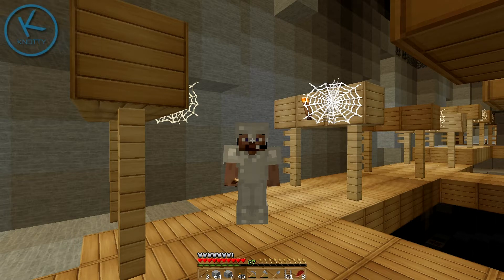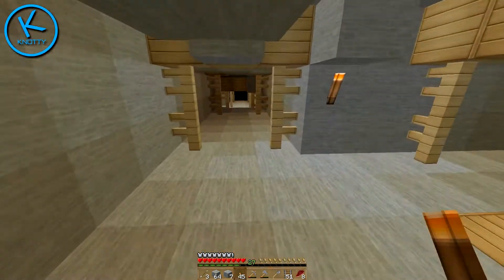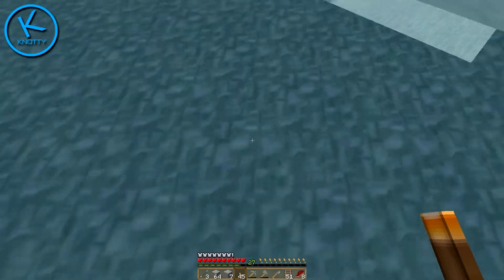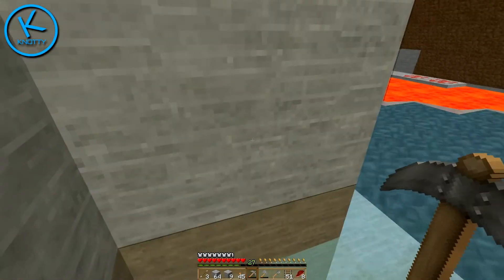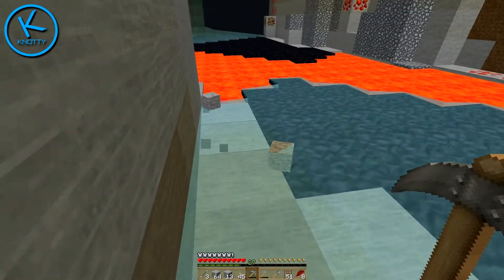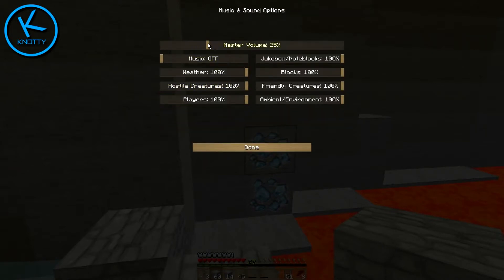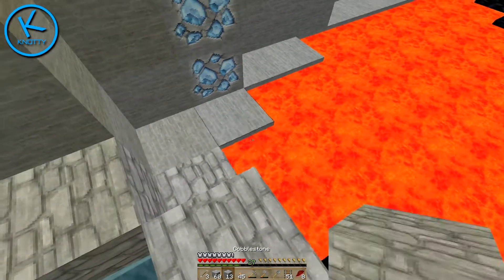Welcome to episode 8 of the Minecraft series. If you remember last episode, we were down this ravine and we found diamonds down there. This episode we're gonna risk it and just jump straight down. I'll break a bit of this out so I can get away from that lava, patch that up for safety, and turn the sound down a little bit. So we found diamonds — just patch this bit up.